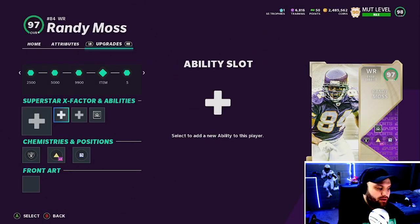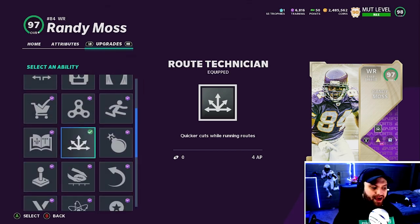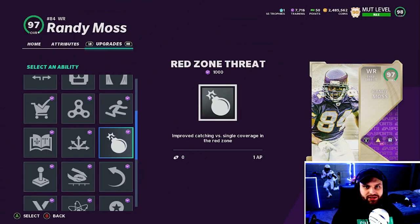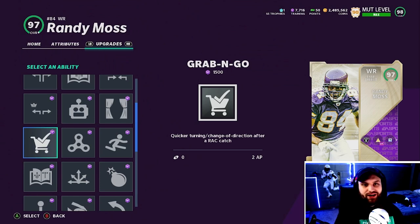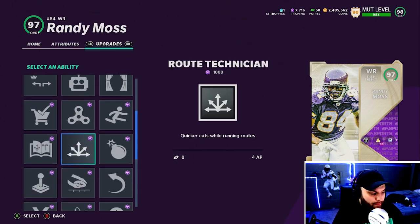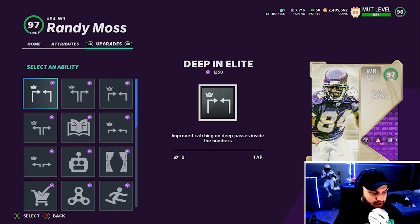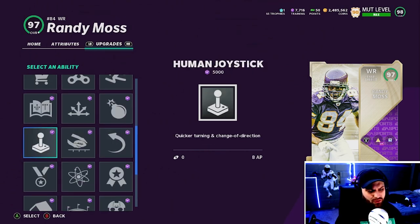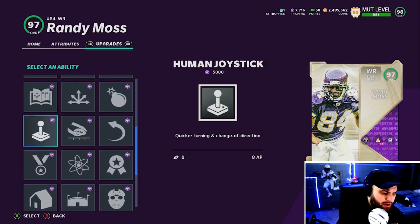When we're looking at wide receiver this is the hard one. For a guy that's not a route runner, Route Tech at 4 AP — is that worth it when there's no One Step Ahead? I do not think so. I'll be taking this off of my Randy Moss. Abilities I'm looking at are Deep Out Elite and Deep In Elite depending on how that wide receiver plays for you. I would go Deep In Elite for my Randy Moss because he runs a lot of post routes — great ability for one AP. I used to use that before I switched to Route Tech for the One Step meta.